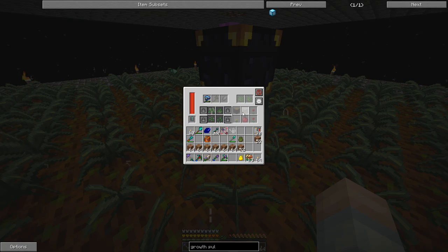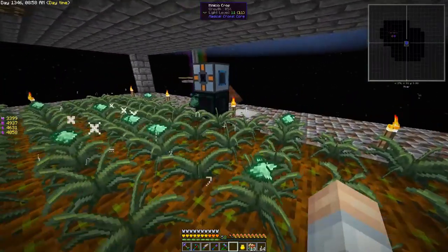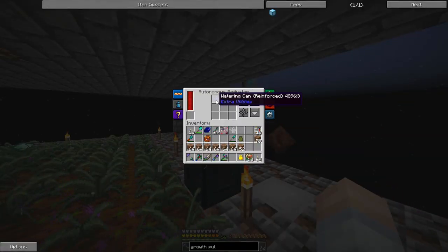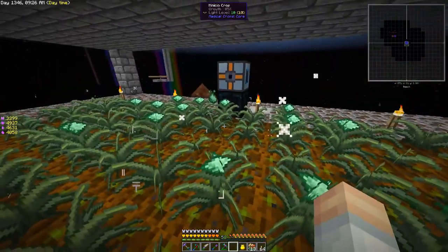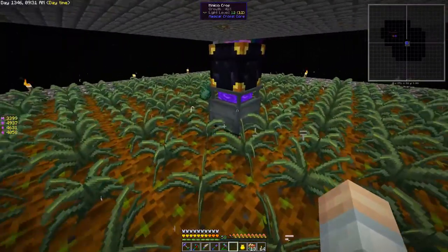You might be wondering how you're getting that quick of progress. Well, I've done something. We can take a look here — the reinforced watering can. You can't put a regular watering can in here. Bacon Donut has configured it so that the Autonomous Activator will break a regular watering can. So I've made the reinforced watering can and put that in the Autonomous Activator, and we're getting drastically increased growth rates on this side, which has been very useful.